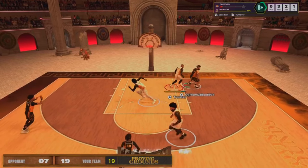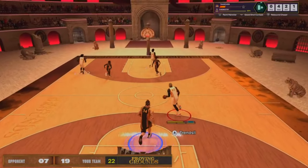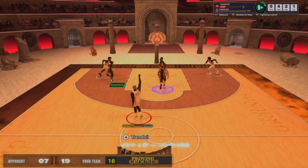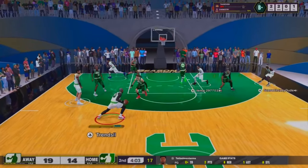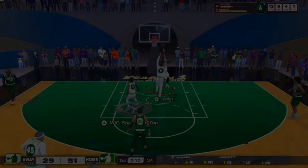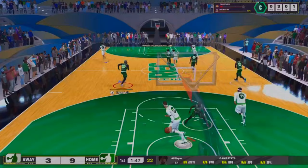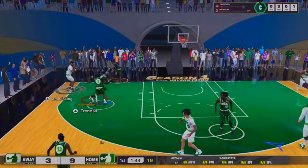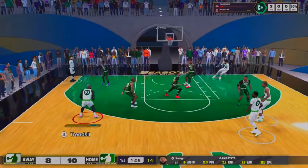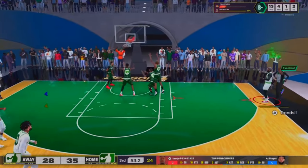I have made the ultimate catfish build. Stopping sinners in the paint, gets the board, runs down the court, calls the ISO. Green in the rec, isoing power fours — sinners, green. I'm doing all this on a 78 overall. This build is not even fully maxed. Y'all see me hitting contested layups in the paint. My speed and acceleration is only 70 — both of them — 70. Snatch back, green.